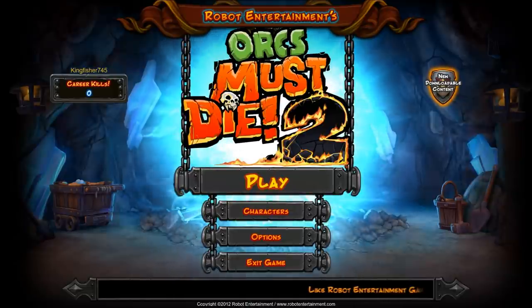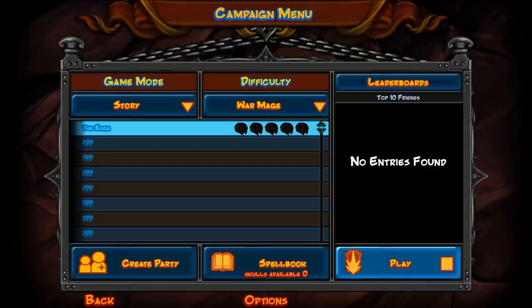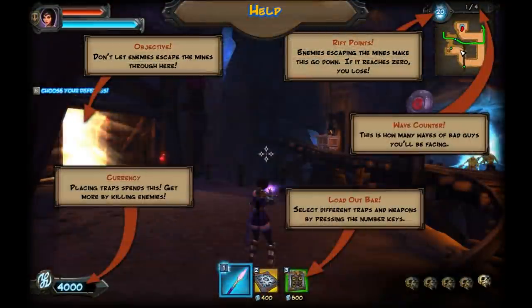There is downloadable content for this game, but we're not going to get into that right now. I'll just stick with the campaign mode, and it looks like the very first map is going to be the Edge. So let's get started. The very first screen tries to give us a few hints of what's going on.